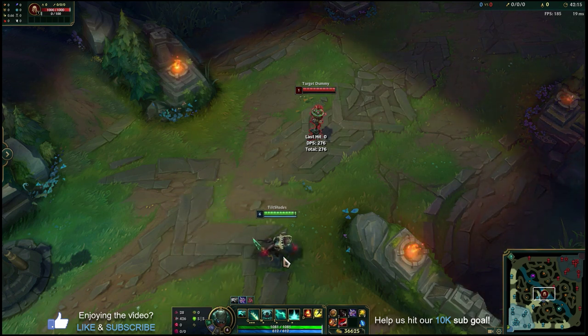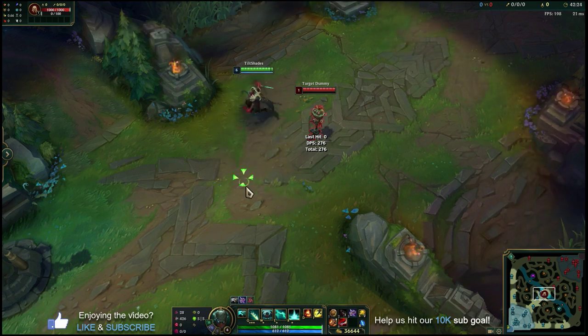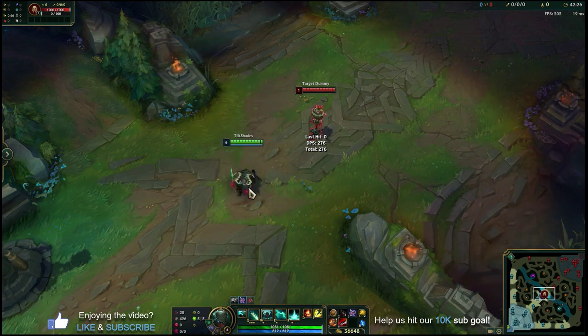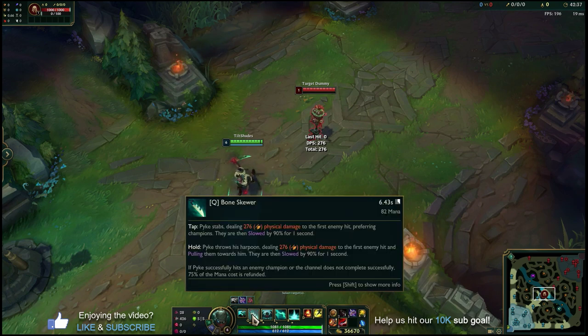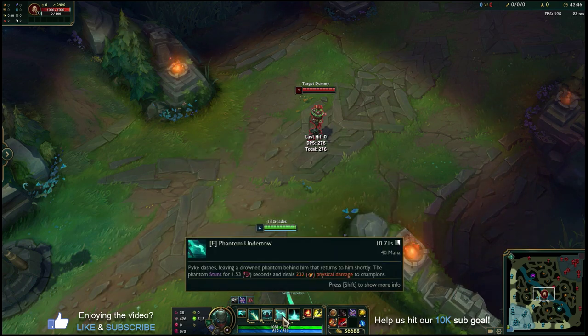Both parts of the Q deal great damage and have great utility — slow, damage, and pull. Better Pyke players become comfortable knowing when to stab versus when to hook, and you'll get better at that the more games you play. The next ability to pick up and max second is E, Phantom Undertow — pretty much a dash, but the cool part is it leaves behind a phantom trail, and any enemies caught as that phantom returns to your character get stunned.